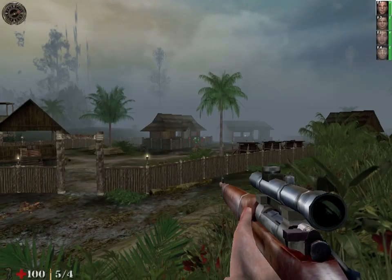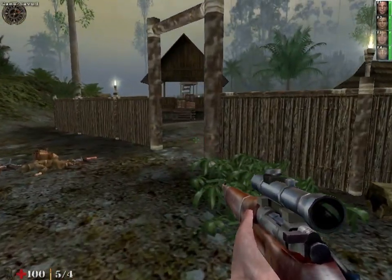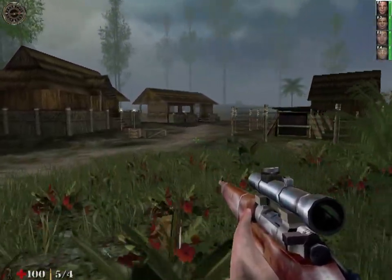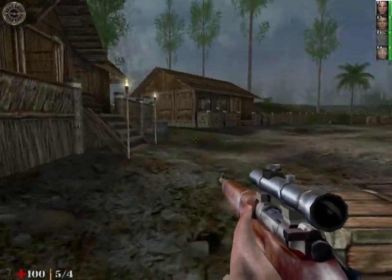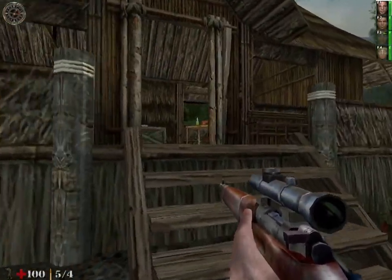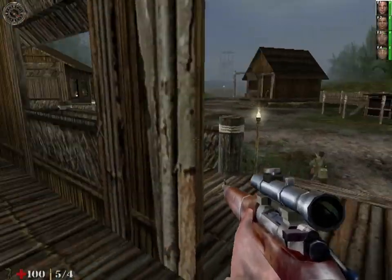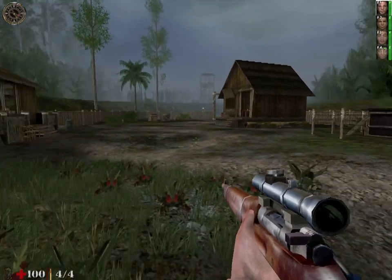They found somebody else — I don't see them though. And I guess he's dead. Go Team Sniper, overpowered as fuck. Let's... oh there's a health kit, good. Who do you see? Goodbye. Team Sniper wins.